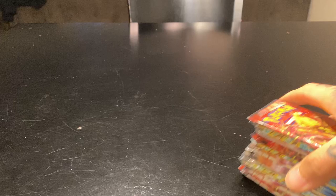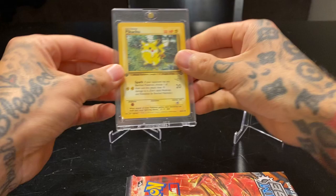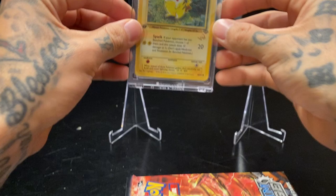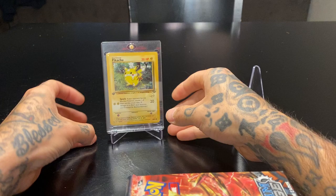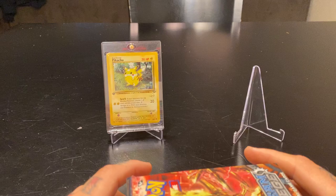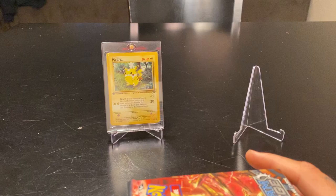I wanted to show you a couple other things — some old school cards I picked up the other day. So we got this Pikachu Jungle First Edition. You can see the Wizards of the Coast stamp right there — gold stamp. The gentleman who was selling it to me gave me a rundown. He actually didn't notice that was on there, so he had it underpriced. It's not really an expensive card, it's not PSA graded or anything like that.